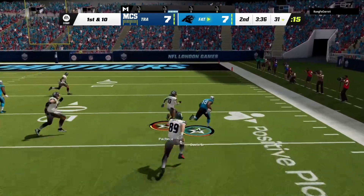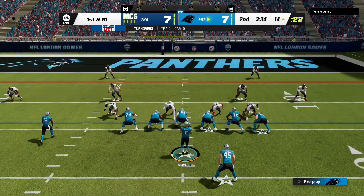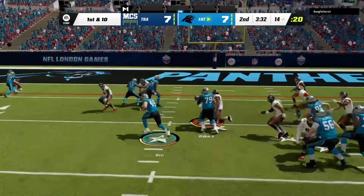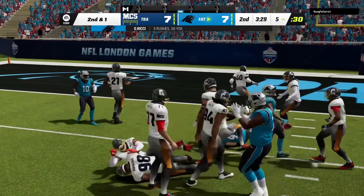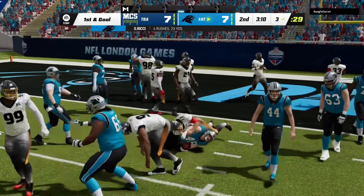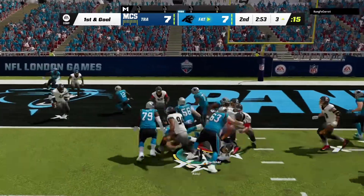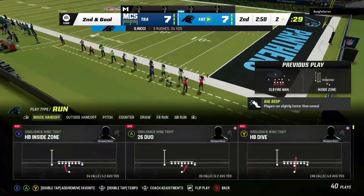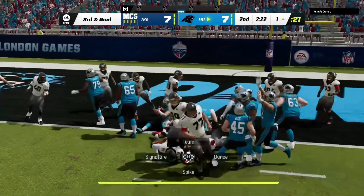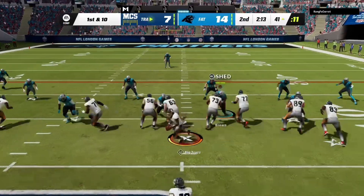Looks like he's got Lamar Jackson at QB and he throws it right to Thomas Davis, the left outside linebacker, who sheds a man and gets all the way down to the 14 yard line — unbelievable on an 85 overall. Giovanni Richie stiff-arms a man into the ground and gets us into first and goal range. Coming down to the two minute warning, we QB sneak it in no-huddle and take the lead 14 to 7.